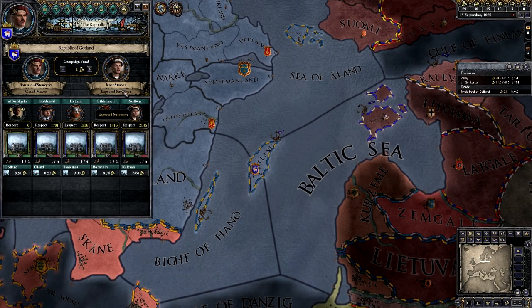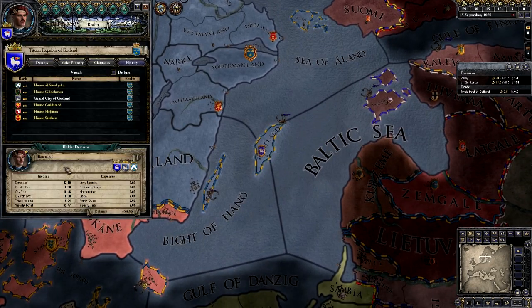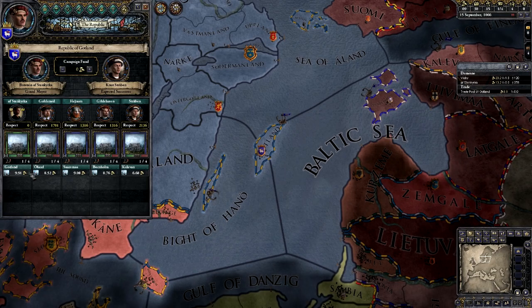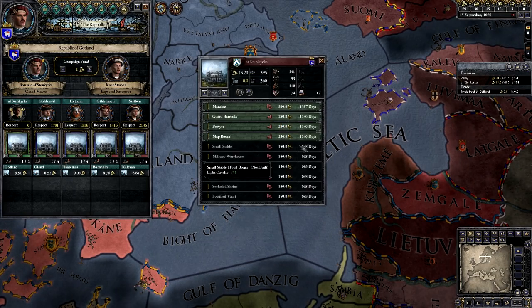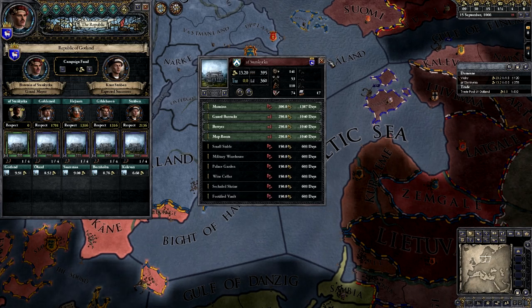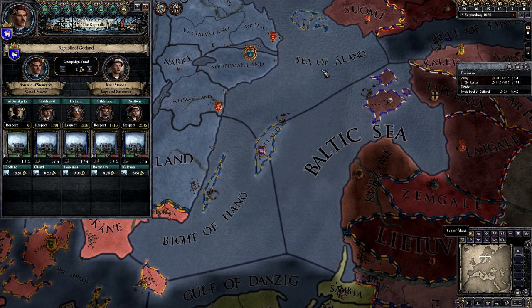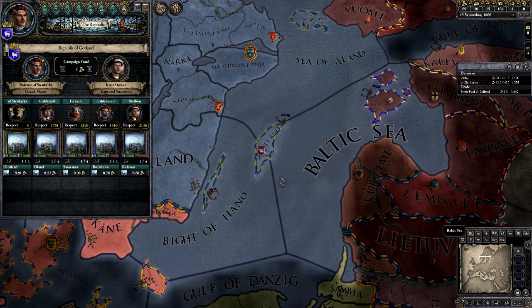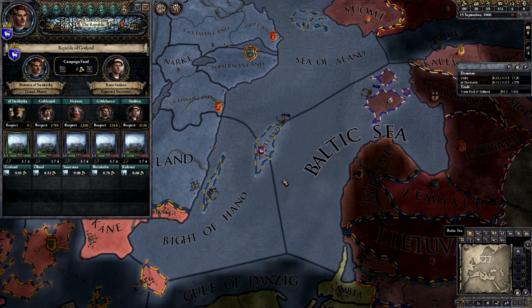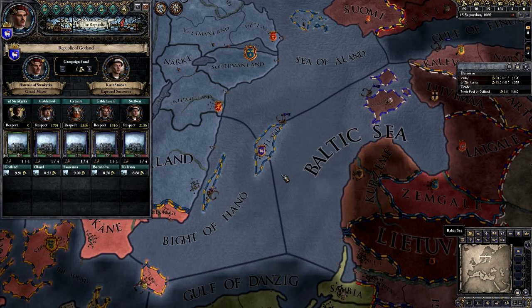Finally, beneath the trade post limit you will see the trade posts you currently own. If you click on one, it will center on that trade post. Each territory can house one trade post and one trade post alone, so immediately you'll see there's going to be some conflict — because you want more trade posts. You can construct a trade post in any territory that has an ocean adjacent to it. If you click a territory like Smaland, you will see two tabs: Trade and Holdings.